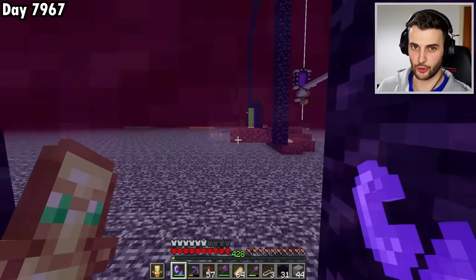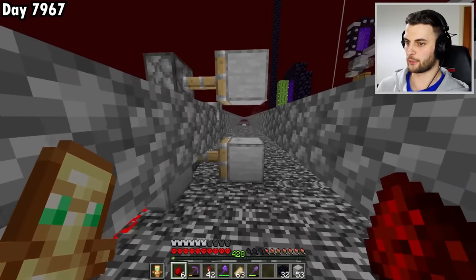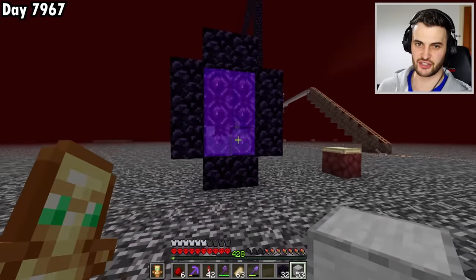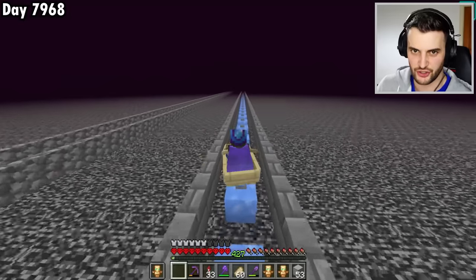This is the portal that the warden's going to go through to end up in the cage here. The walls will connect up nicely, the pressure plate will stop him from being able to go backwards, and the portal will send him into the cage. I'm going to stock up my inventory on totems just in case anything goes wrong, and then it is time to do this.